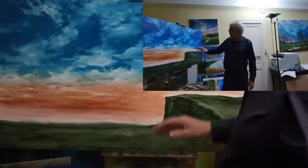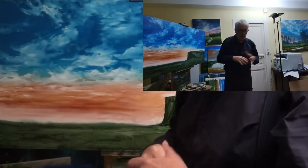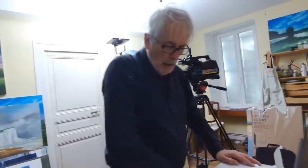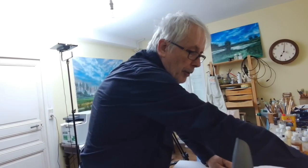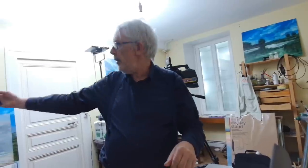I don't really like the sky that much — it's okay, you know, as skies go it's sort of not bad, but it's just not stormy enough for me. You know what I'm like — slightly depressing skies. So what am I going to do today? I'm going to use Payne's Grey, Titanium White, Sap Green, probably some royal blue, and I might also use a little bit of Japanese red.